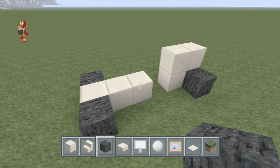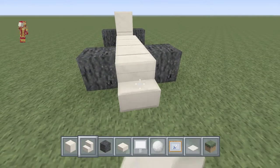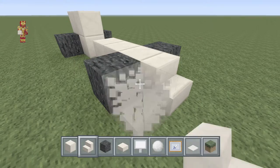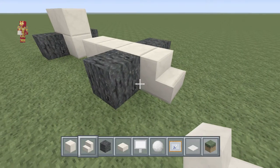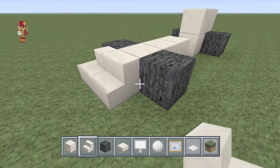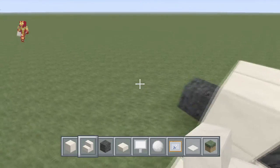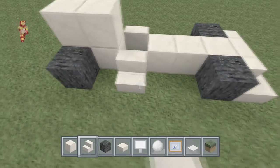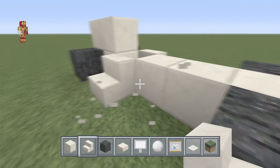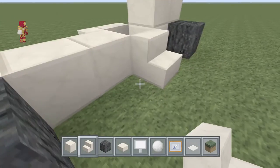Those are going to be your tires. The next step is to place a quartz stair right in the middle there, and you want to place them as a corner stair. Sometimes you have to try to find the right angle to get it right. Then place a stair right here, place the step right there, and then place a corner stair right here, and do the same on the other side.